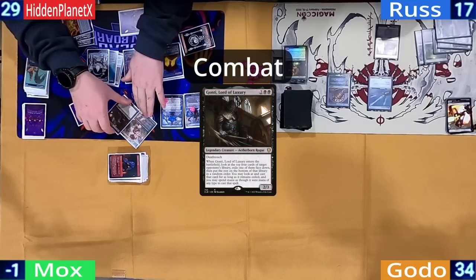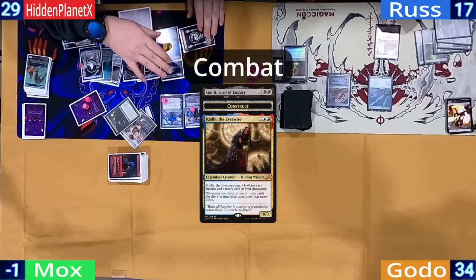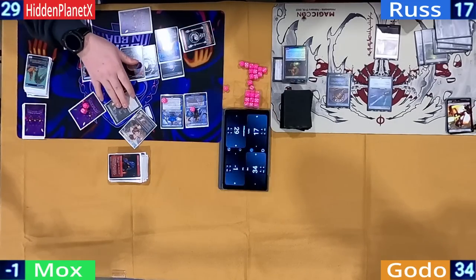Hidden heads to combat and sends Gonti, a 7/7 Construct, and a 10/3 Riel at Ross. Having no blockers or answers left, Hidden takes him out and wins the game.